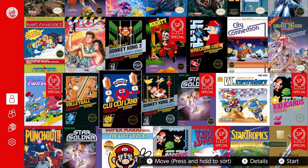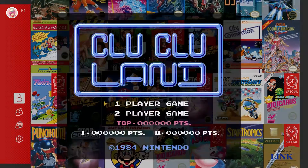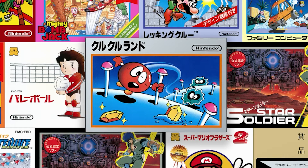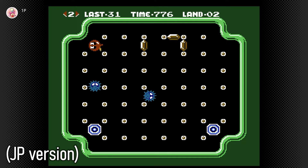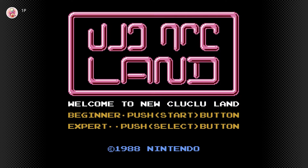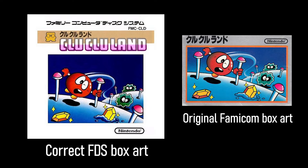The game is also on the US NSO as well, but they are slightly different. Clu Clu Land was originally an arcade game in Japan, but very soon it was ported to the Famicom and was actually one of the launch titles for the NES in North America. What you see on the US page is exactly that game. However — and there's actually a slight mistake by Nintendo on the Japanese box art — the game on the Japanese NSO is actually the VS System version. After the game's success they re-released it for Nintendo's arcade system with improvements like a difficulty selector and more puzzles, and that version was later ported to the Famicom Disk System.